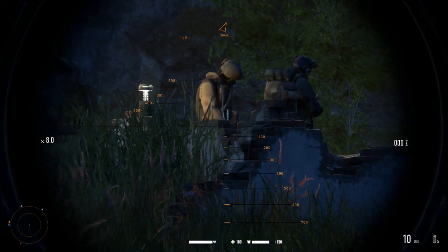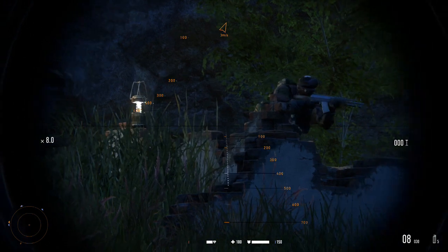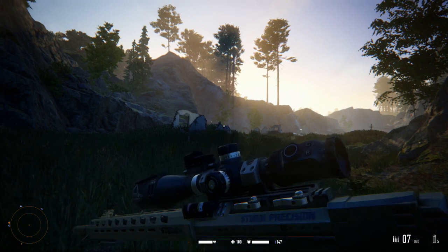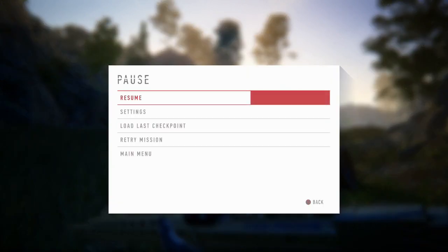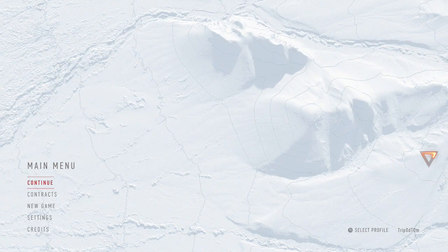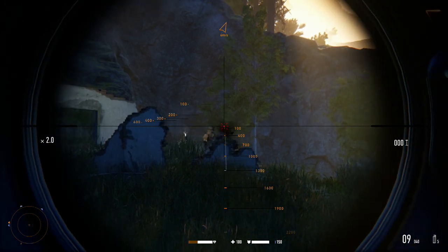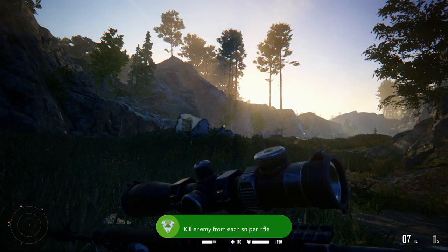As soon as we're loading in, aim at this guy and take him out. Oh wow, that's embarrassing — I can't believe I screwed that up. But yeah, you can literally just load in, kill him, and then back out. Pause, back out to the main menu, then simply select another sniper. I get the achievement even as I'm missing shots.